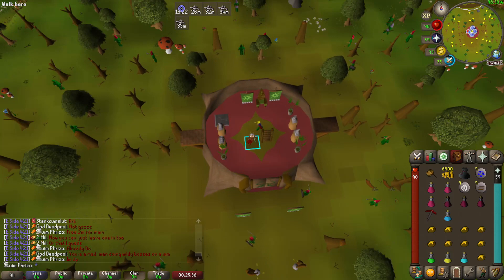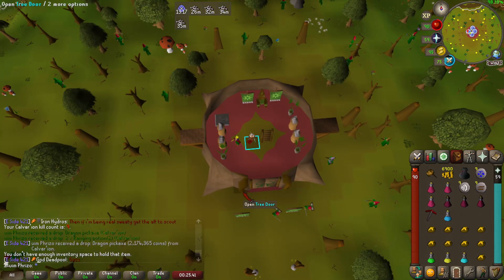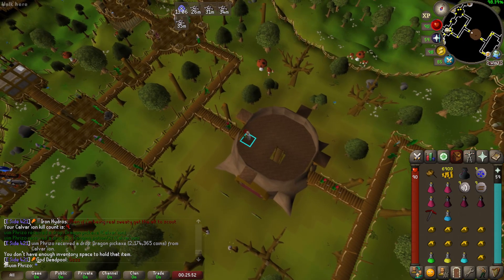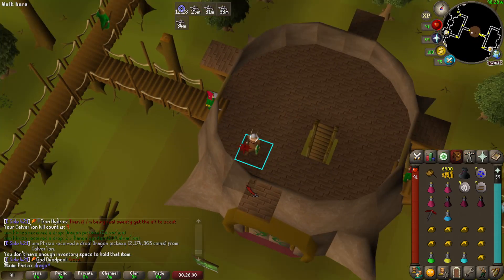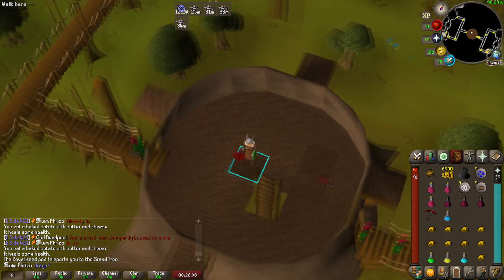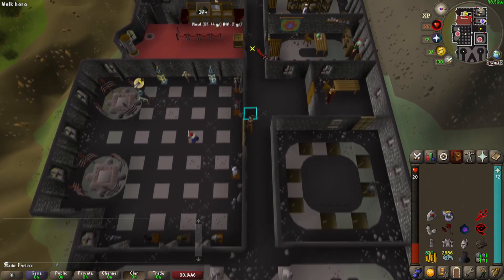I just got a second dragon pick at 9 KC on Calvarion. I already have one, but I think I'm just gonna drop it over to the main - that's two mil. I'm gonna say no to the stash unit - I don't do master clues enough for it to be a big problem. It's not that hard to get a second one later, so free GP for the main. We've been back at the Slayer grind.